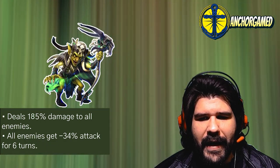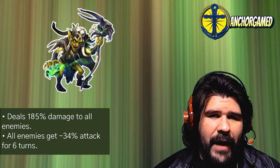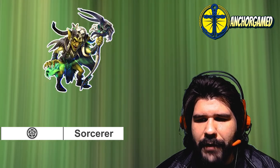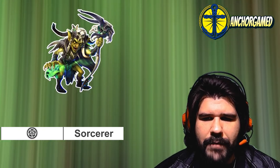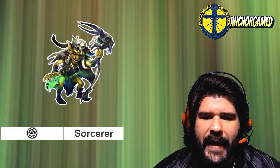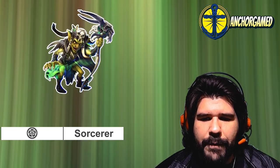I do like the minus 34% attack for 6 turns, dealing damage to everybody. Obviously, the biggest issue is she's running at slow speed. She is a sorcerer class emblem hero, which means if you're throwing some emblems on her, you definitely want to focus a bit on the defense — the health total is really low. I do like the attack power. It depends on how you're going to use her. You probably want to go a little bit more of a balanced approach.